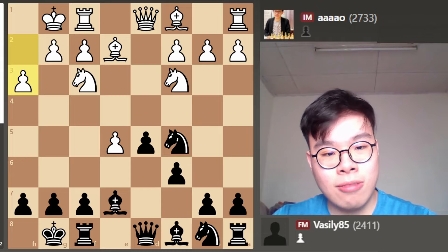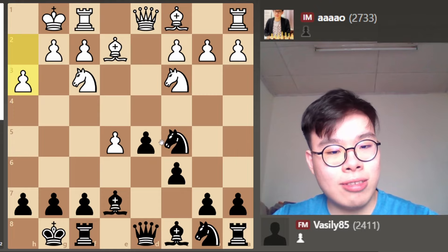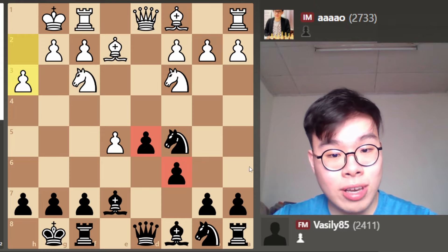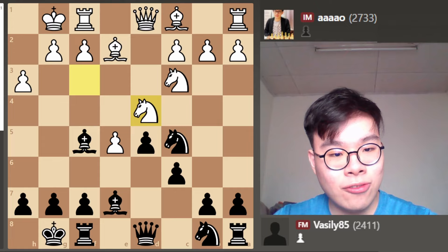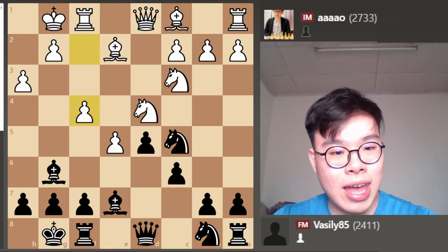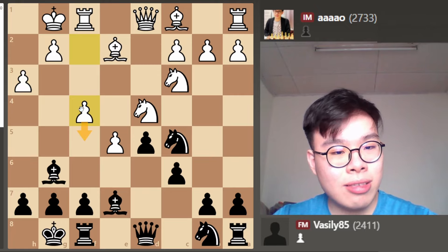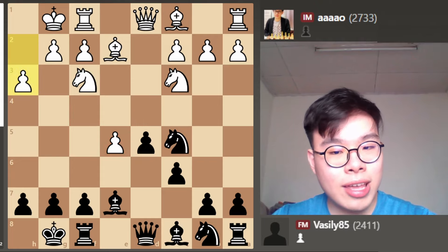White plays h3 — he doesn't want us to play Bishop g4 and exchange off that bishop. Now we have a very solid centre, but it's not at all easy to complete our queenside development. If we play the move Bishop f5, then White has Knight d4, hitting our bishop on f5, and if Bishop g6, then f4 with the plan f5 is quite menacing. We can see White's central pawns are really starting to play a huge role. So instead I went for a very typical idea in these type of positions.